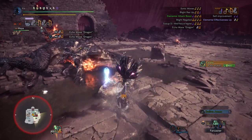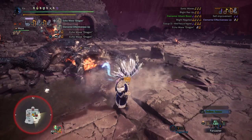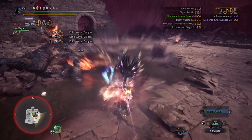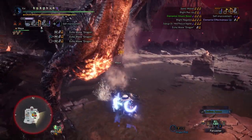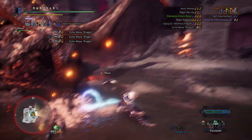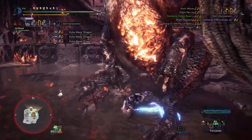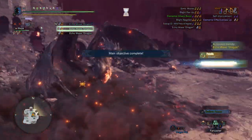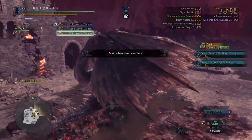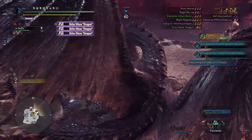That is the anti-Fatalis build I'd recommend for the Hunting Horn in Monster Hunter World Iceborne. As you farm the monster more and more you'll get Fatalis gear and weaponry, which is some of the best in the game and should allow you to do the hunt more easily. But until then, this build will work just fine. Hope you enjoyed the video — thanks for watching, subscribe and like for more.